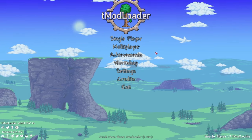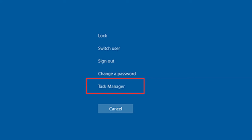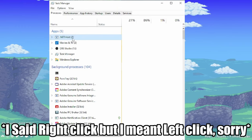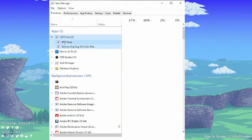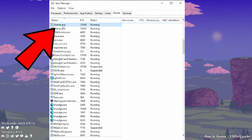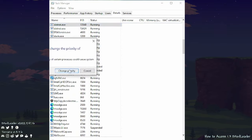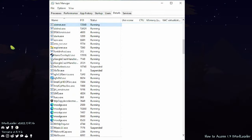Now if you're playing TmodLoader and you want to reduce lag, changing the game's priority will also help you. The steps are pretty similar, except you'll need to right-click .net host instead of Terraria and change its priority instead. Make sure to right-click the highlighted .net.exe file when changing the priority. And just like Terraria, you'll have to change TmodLoader's priority every time you open up the game.